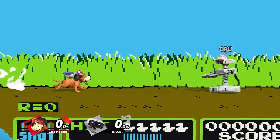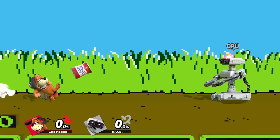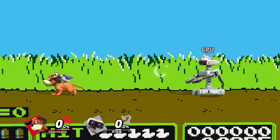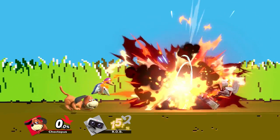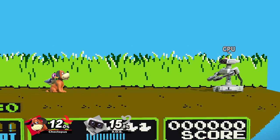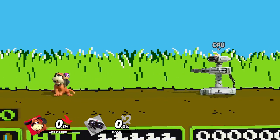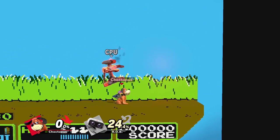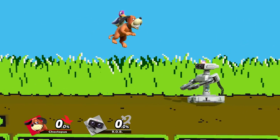Duck Hunt's special moves are where we'll spend the most time, because this is where a lot of Duck Hunt's utility and combo setups come from. Starting with neutral B, the trick shot: you throw out this explosive can, and hitting B will make it bounce. The more times you hit it, the more powerful it gets, and then it explodes after a finite number of hits. If the can is on the ground it'll explode after some time, but to do damage it needs to connect with your opponent in the air. The trick shot will knock your opponent left or right depending on which side the can hits. This is important because you can set up combos — throw your opponent into a can, follow up with a back air or an up air.